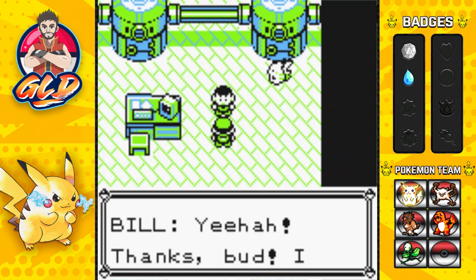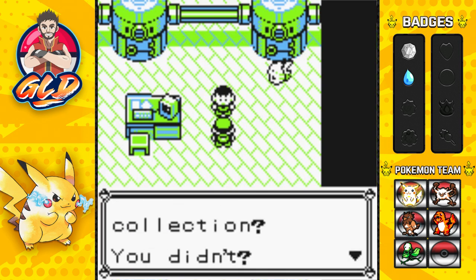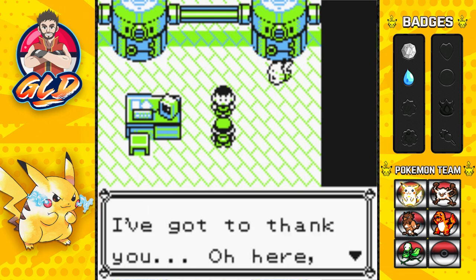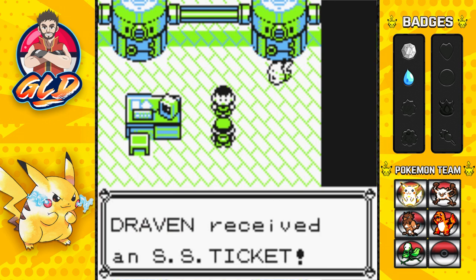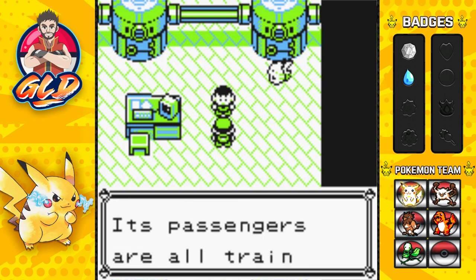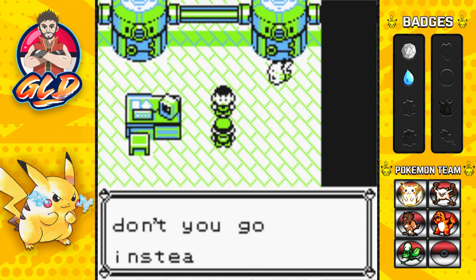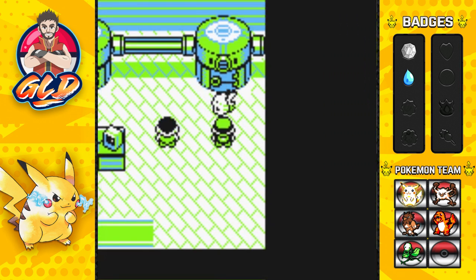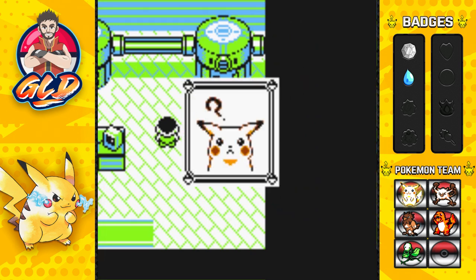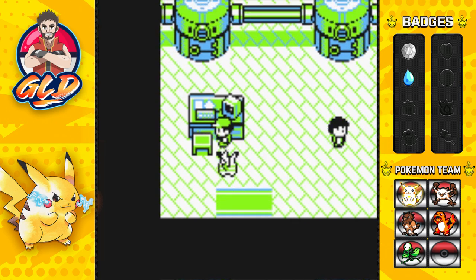Once you separate Bill from the Pokemon's body, Bill says 'Thanks bud, I owe you one. Did you come to see my Pokemon collection? I've got to thank you — here, maybe this will do.' We get ourselves an SS Ticket! That cruise ship is in Vermilion City — its passengers are all Pokemon trainers. Bill was invited to their party but can't stand fancy dos, so he says why don't you go instead. Pikachu is still very skeptical of what's going on.